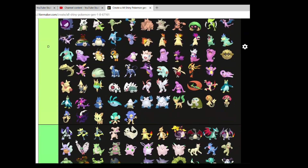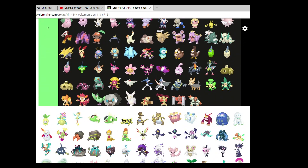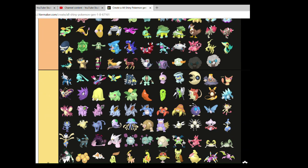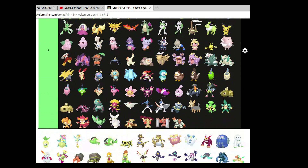Cottonee and Whimsicott can go nicely in A. I love their colours. Whimsicott with the blue, brown, and white — that's an odd colour combination I haven't seen before and it works very nicely.